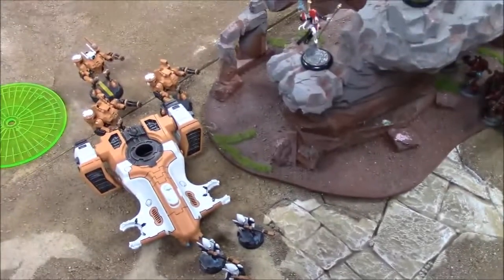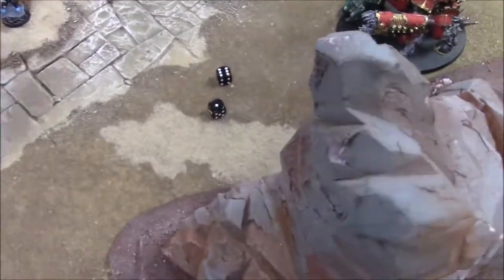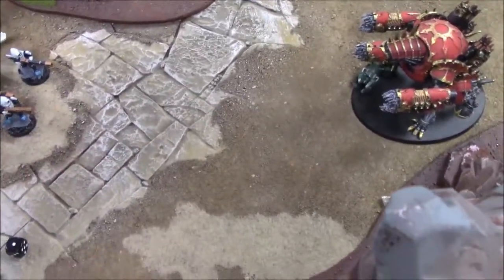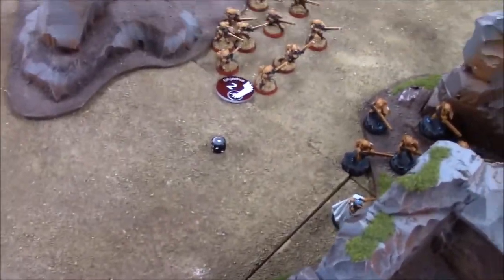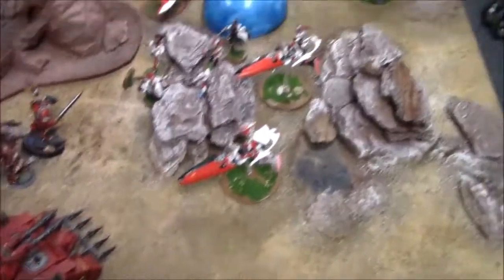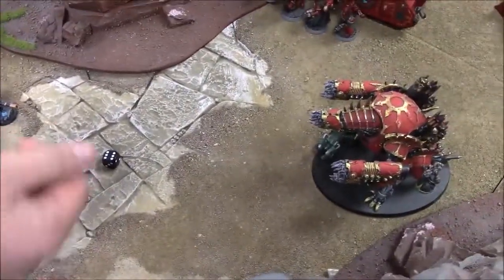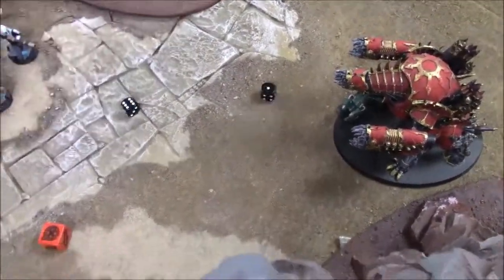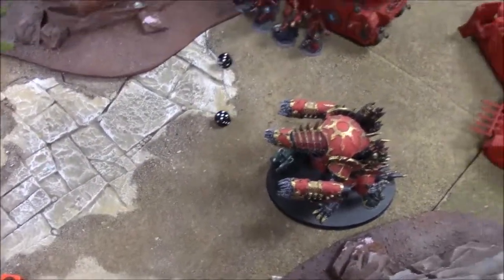Chaos shooting: Plasma pistols fire two gets-hot shots at the Harlequin squad — direct hit, one wound, AP2. Predator targets the Contemptor with three shots: twin-linked hits plus one more — two hits. Auto-glance: Contemptor on a four-up dodge. Two pens — rolls a six and a one: explosion result! D6 inches of explosion — five inches, likely too far to hurt the bikes.